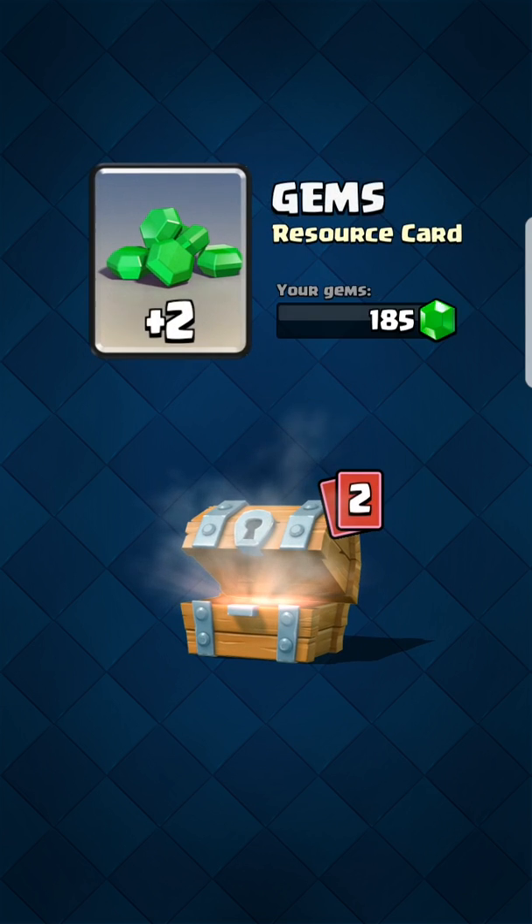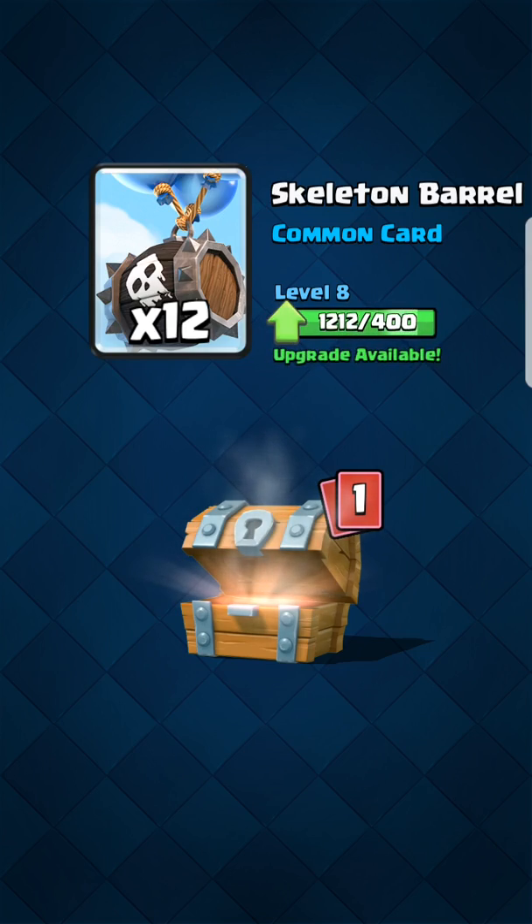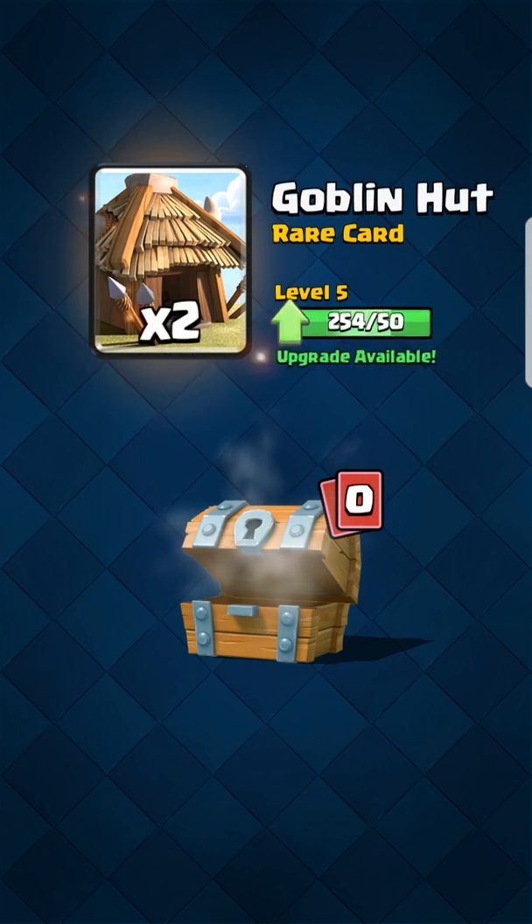From the free chest we got: 103 gold, 2 gems, 12 skeleton barrel, and 2 goblin hearts.